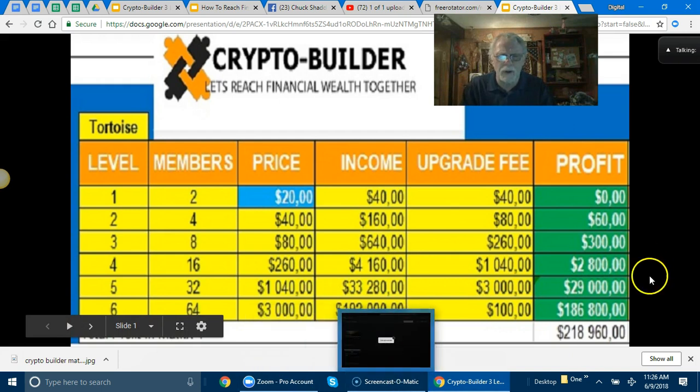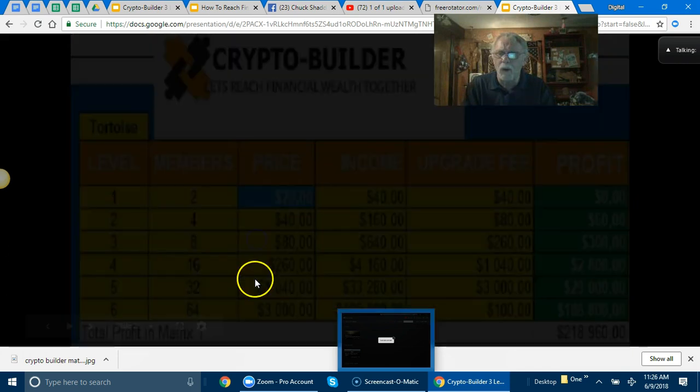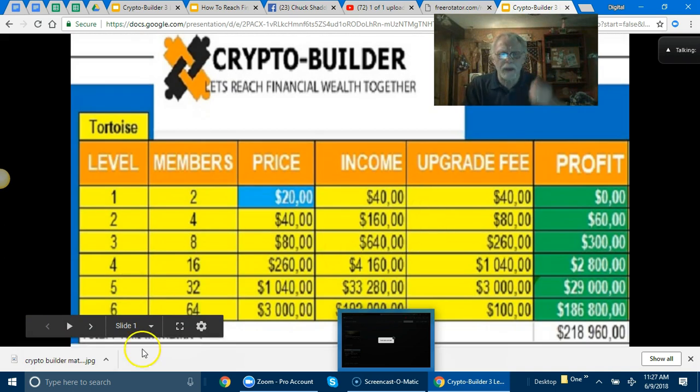We've got a system that has developed a way to do it automatically — the automated thing. So once you get there, help them get there too. That's what we want to do: help everybody get there, and we'll be dancing. I hope this helps everybody, and if not, get a hold of me and I'll be glad to help you. We'll talk in a little while — see you soon, bye-bye.